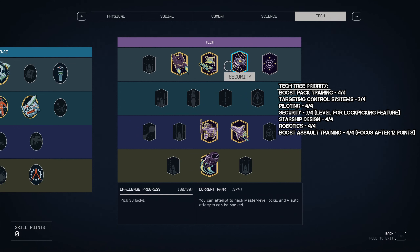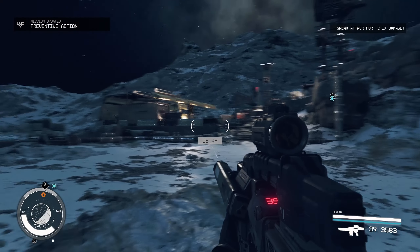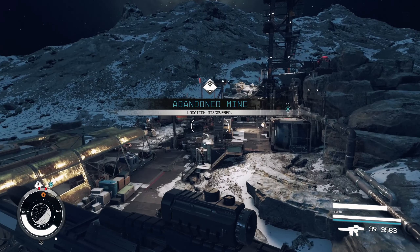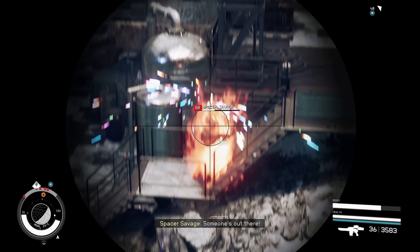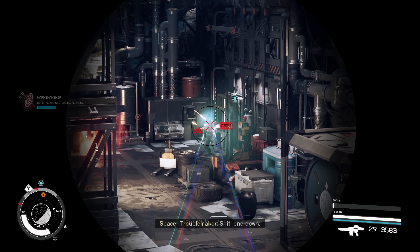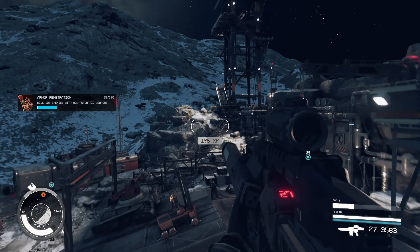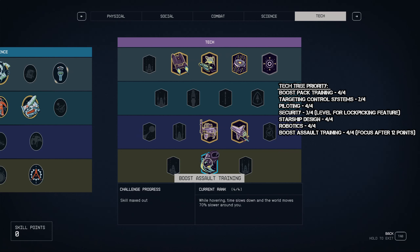After you get 12 points total in the tech tree, you want to focus strictly on boost assault training. It's probably one of the best perks in this game — being able to hover and slow down time. There's just nothing that competes with it as far as a single perk that can change the whole aspect of this game. Definitely recommend using that on this build, so focus on it as soon as you get 12 points in the tech tree.